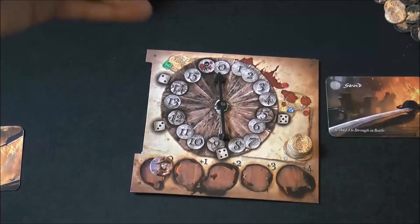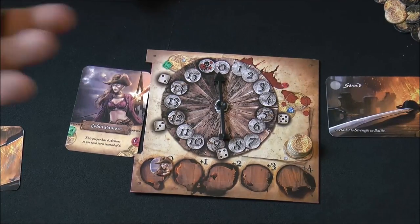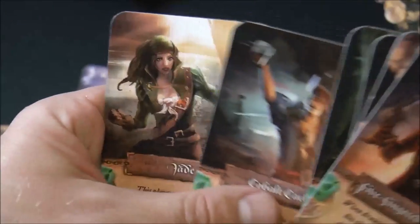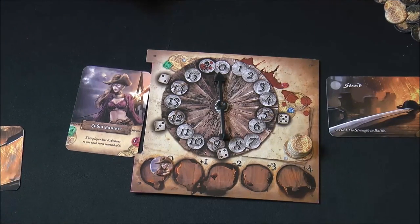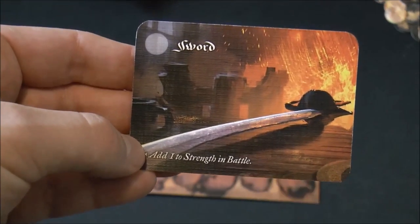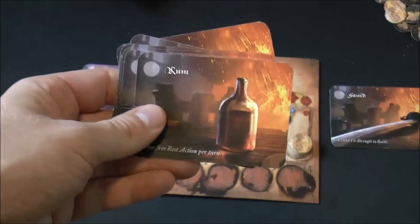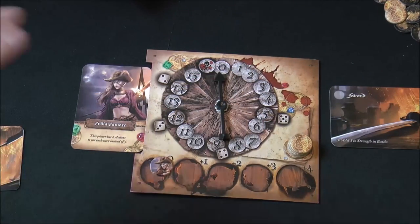You randomly draw a character card — for example, this character has six actions per turn instead of five. Players draw from a deck of character cards with different special abilities. The art looks pretty good, though this is a prototype. Players also draw an item card, such as a sword that adds one strength in battle. All leftover items are in a face-up pile, and you can spend an action to swap your current item for one in the pile.